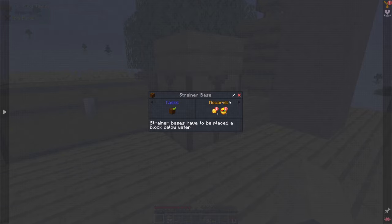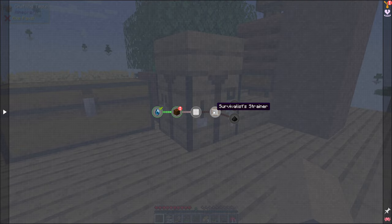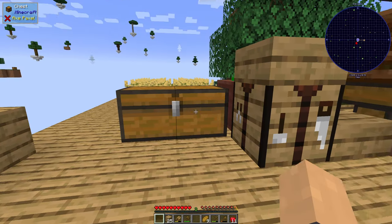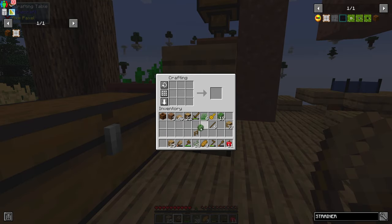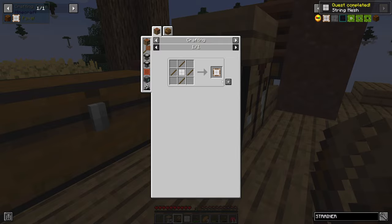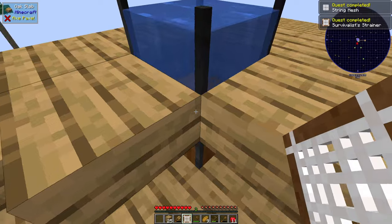So now I need to get this string mesh and the survivalist strainer. The string mesh seems easy enough to craft. Have I got enough of this string? No, but I can make some nice and easily. This is definitely an interesting mod pack so far, but I would like to get through it into the more advanced sections. Nice and speedy.